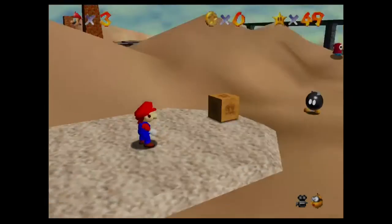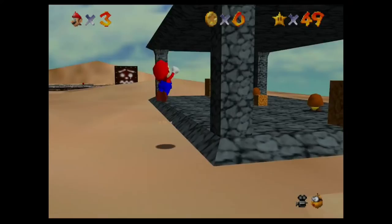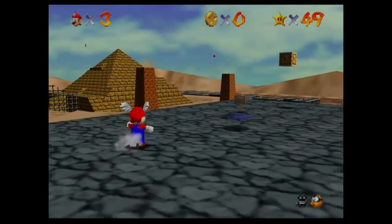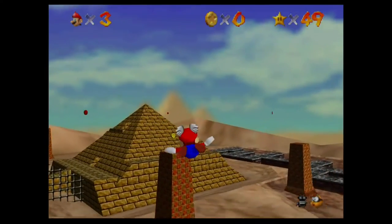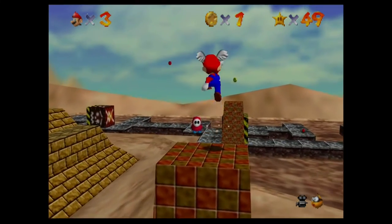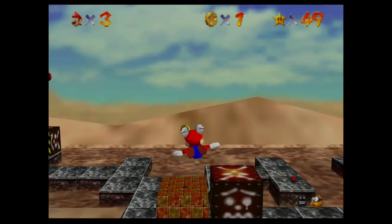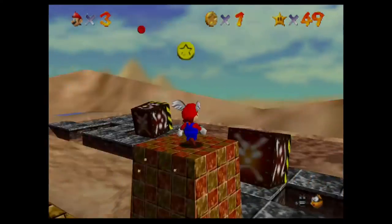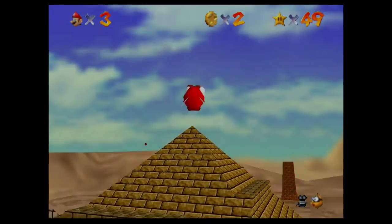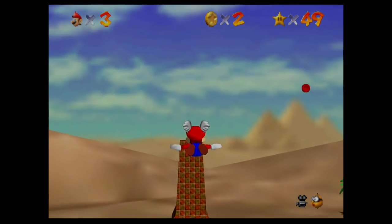Stand tall on the four pillars. So this is cool. Not only are we ending this off by getting 50 stars, we're also ending this off on a boss fight. So that's pretty sick. So you want to do just what the star title says. The star titles are always a hint, if you haven't picked that up yet. So if you're ever not sure how to get a star, start by trying to just do what the star says.